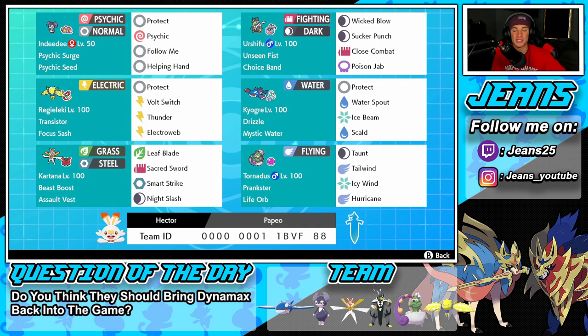Right next to Indeedy is a very strong, heavy-hitting physical attacker — Urshifu with Unseen Fist, so we can hit through Protect. Choice Band is the item so we can choice into one move and do massive damage. Its moveset is Wicked Blow, Sucker Punch, Close Combat, and Poison Jab.